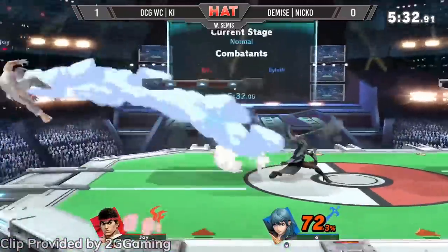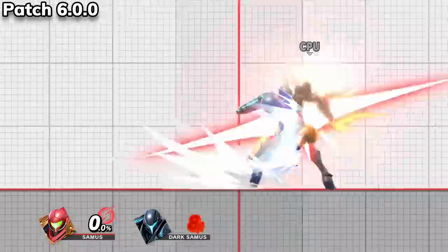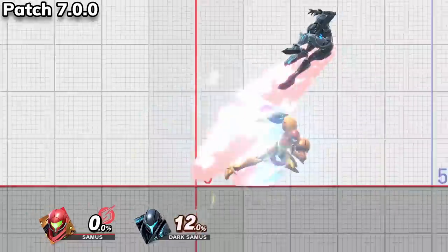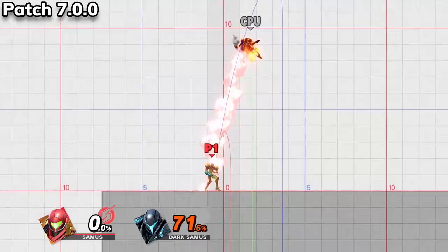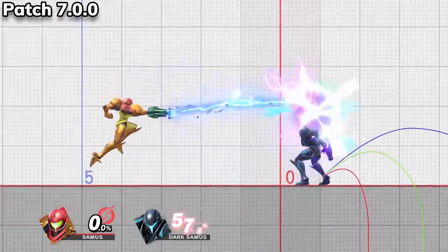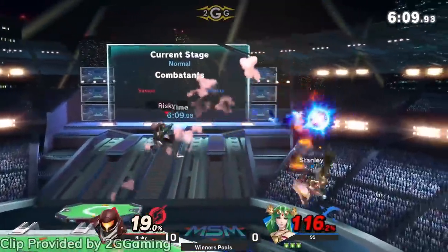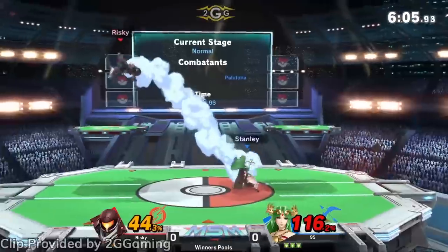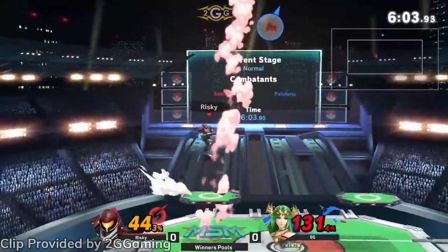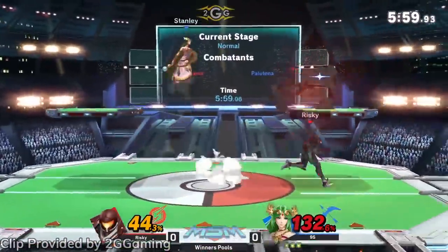The other pair of main and echo characters that got buffed in 7.0 were Samus and Dark Samus. The early hitbox of Dash Attack now does more damage, Up Smash, Down Smash, and Up Throw all have more knockback, and lastly, their Zairs do more damage and have hitboxes that stay out longer. Samus and Dark Samus will still unfortunately be hanging out in the mid-tier with these buffs, but it's nice to see that the balance team has their eyes on her yet again since her last real change came in the 3.0 patch.